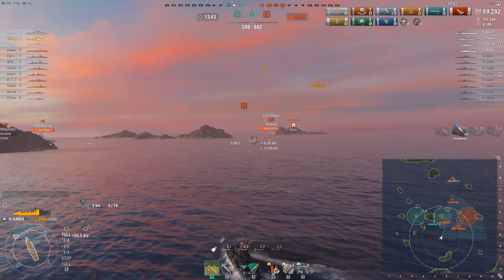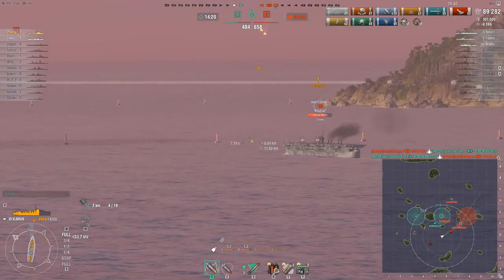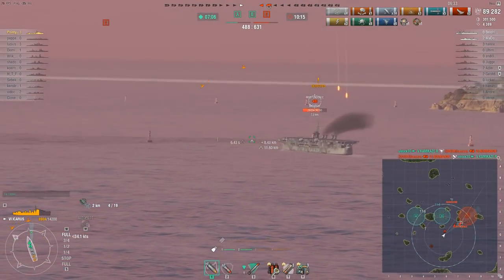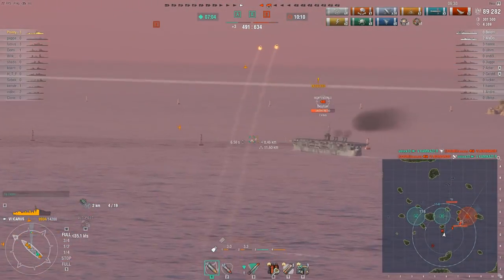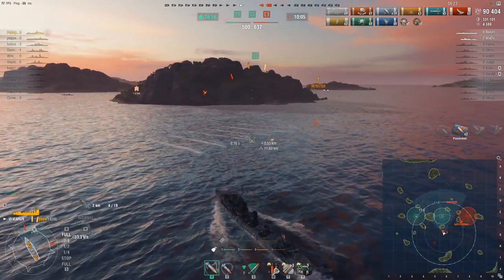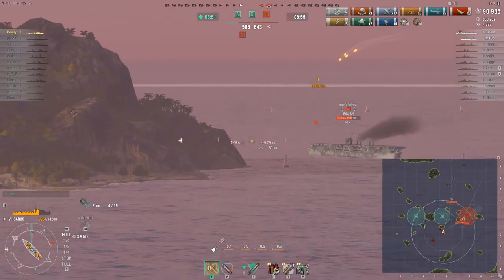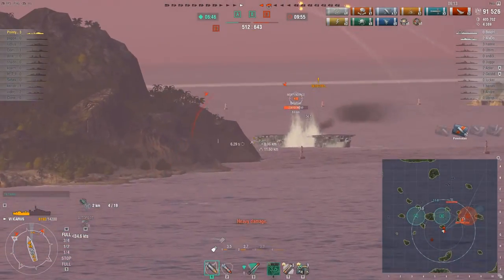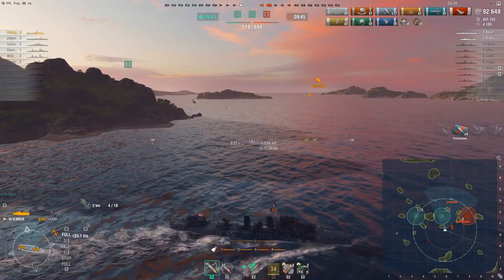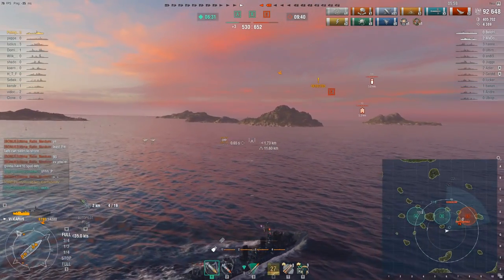Now, before we get too carried away, while he's trying to set that carrier on fire, more dramatic events have just transpired to the north. The surviving Dallas, after successfully killing the friendly carrier, manages to ram and take out both himself and the New Mexico. And the Kamikaze-R does manage to successfully flood and sink the Normandy — but not before the Normandy was able to get a final gun salvo away and sink the Kamikaze-R. Something that probably would not have happened if Jedi had left this carrier alone and assisted the Kamikaze-R against the Normandy. But he didn't — and because he didn't, he is now the last player left alive on his team.